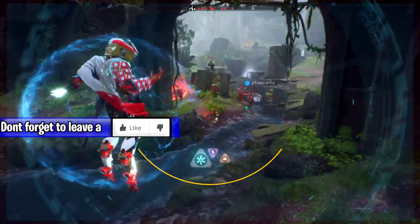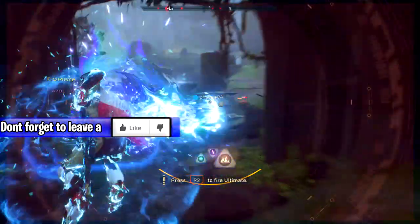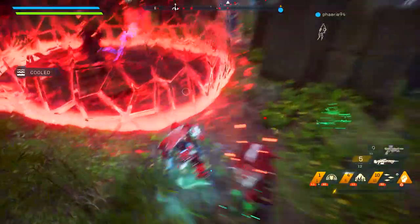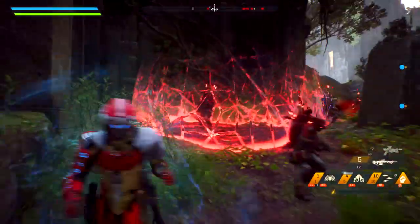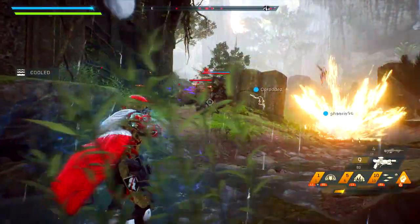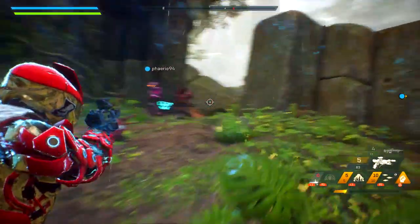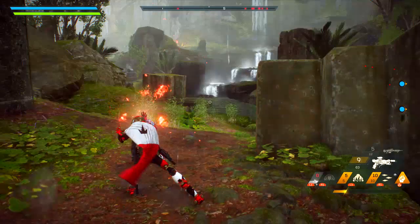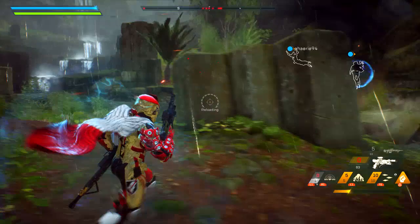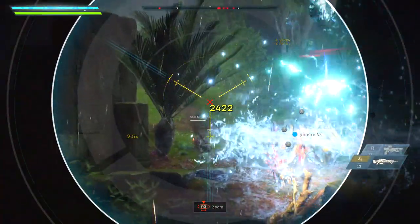Remember that when you're picking your abilities, especially if you're playing by yourself, you want to pick primers and detonators if you at all can. The only class that I don't think has those — I know that the ranger has a detonator. I don't think that the interceptor has either, but I haven't really experienced those classes at full length. So if they do, make sure you guys leave that in the comment section below to help out anybody that's re-watching this video.